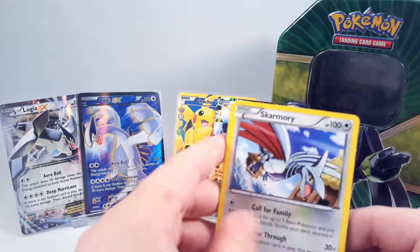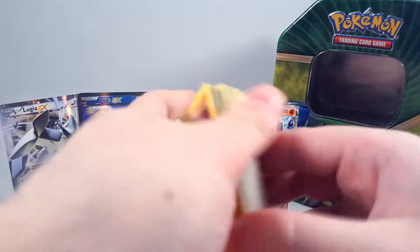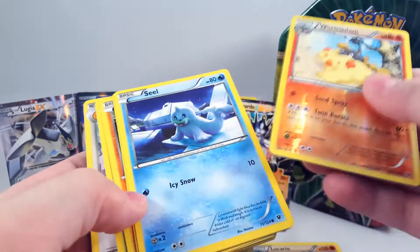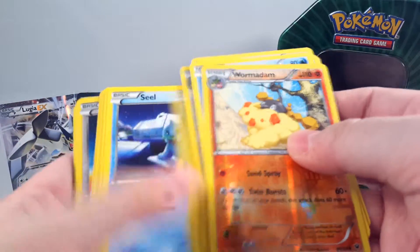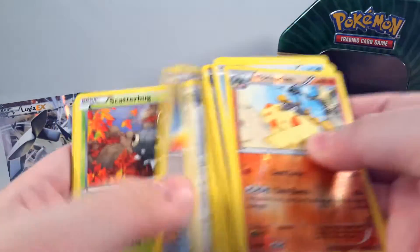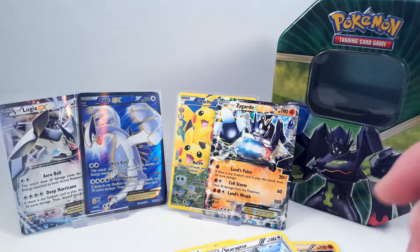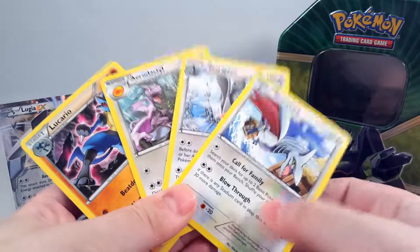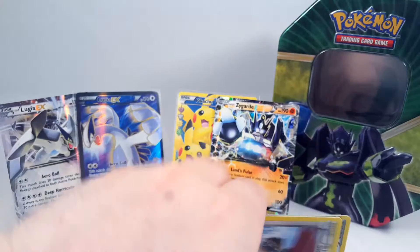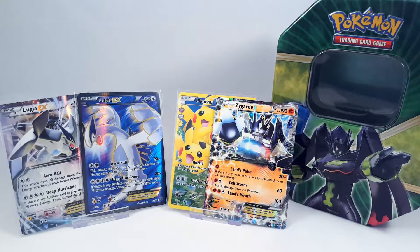Well guys, unfortunately that was kind of a letdown. I'm kind of glad I showed you the cards that I bought myself now, as opposed to all these. Of the four packs, we didn't get any reverse holo rares and we got four regular rares — that's a bit of a letdown. But hey, the Zygarde EX plus the code card kind of makes up for it, just ever so slightly. Plus you've got a useful tin. Until next time, I'll see y'all later!